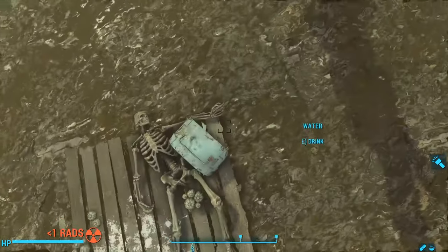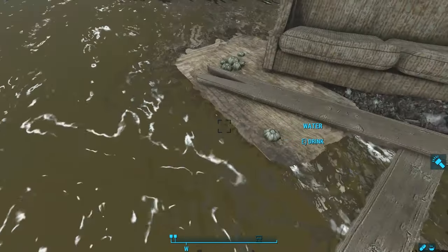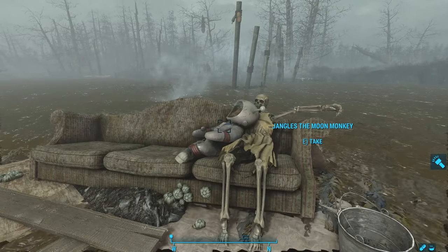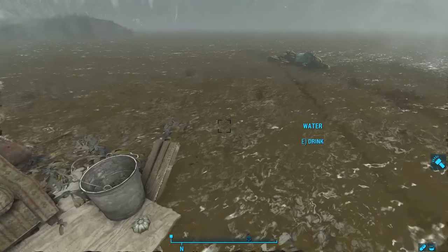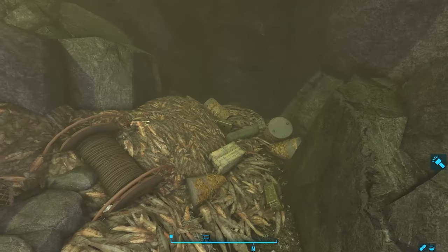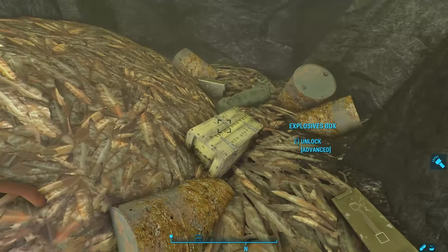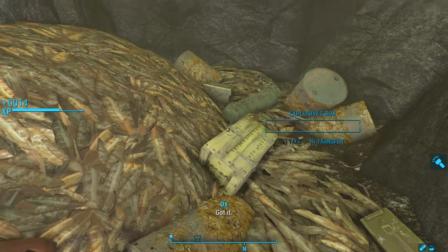Near to this scene, we find a skeleton floating on a pallet with a chem cooler nearby. Heading to the northern part of the lake, we find a couch floating on some driftwood. Sitting on the couch is a Jangles the Moon Monkey snuggled up to the skeleton of a woman in a yellow dress — those Jangles the Moon Monkeys were very large toys, the size of a small child. When we get to the most northerly part of this lake, we pass through a rocky arch to find an underwater cave. In this cave are a whole bunch of containers — two ammo containers, an explosives box, and a duffel bag.